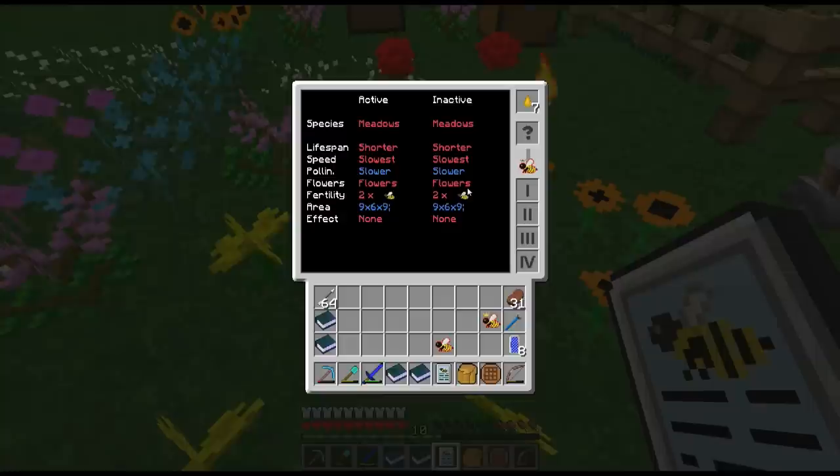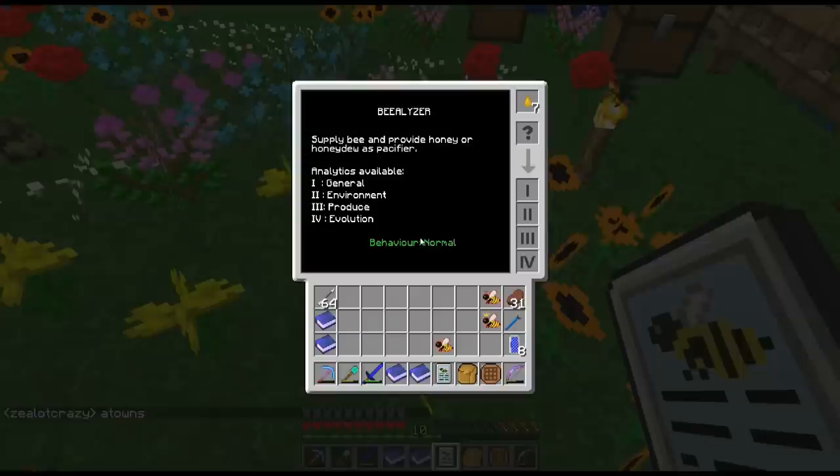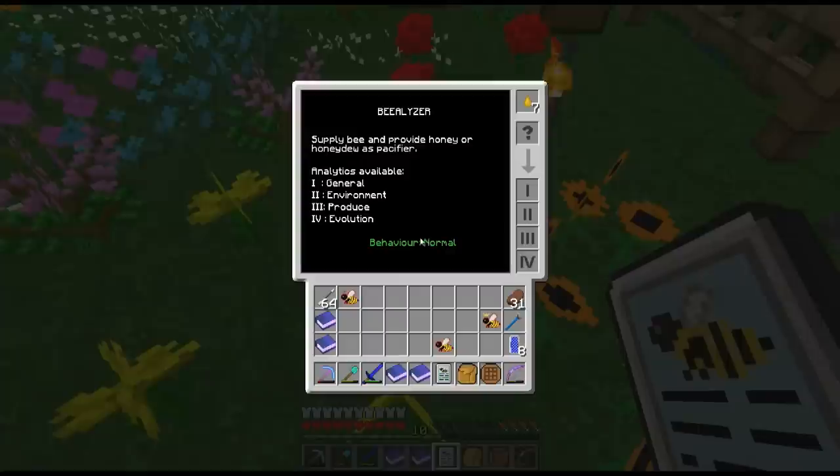Fertility is how many drones your queen is going to produce when it dies. Right now we've got two, but some of them can do four. Once you get your queen to the traits you want and get that higher fertility, you're going to get a lot more drones to help you produce more. The area is how far centered on the apiary your bee will be able to pollinate the flowers around it and how nearby the flowers need to be for it to work. Right now it's a 9 by 6 by 9, which is a pretty good range. For tree breeding, the distance is even further out - I think it may be like twice as far.